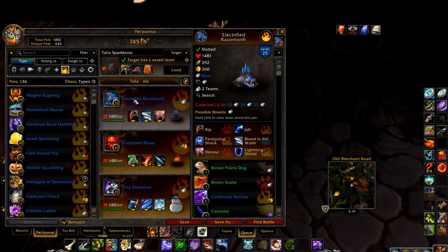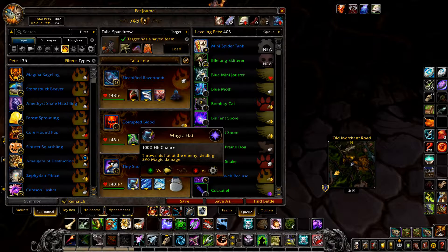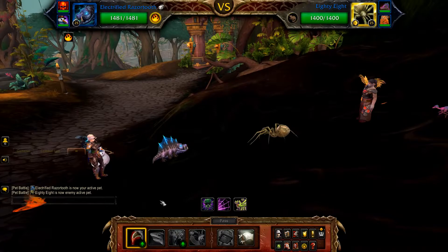Next is Element of Success. Your first pet is an Electrified Razor Tooth with Rip, Blood in the Water, and Devour. Your second pet is a Corrupted Blood with Ooze Touch, Scorched Earth, and Elementium Bolt. And finally as backup, any level 25 elemental pet with a bonus damage ability to flying, such as a Tiny Snowman with Magic Hat.